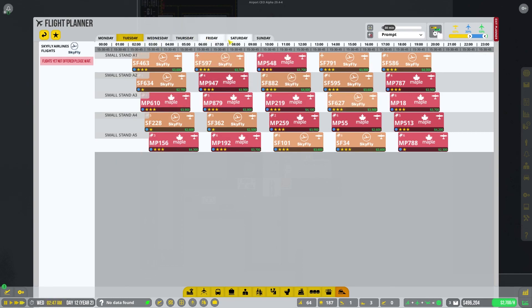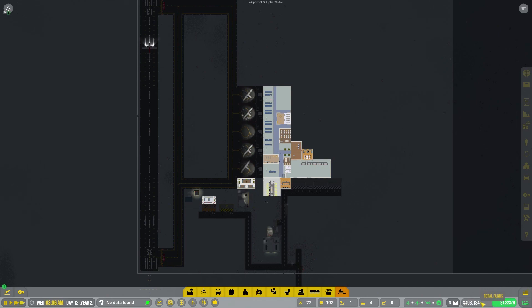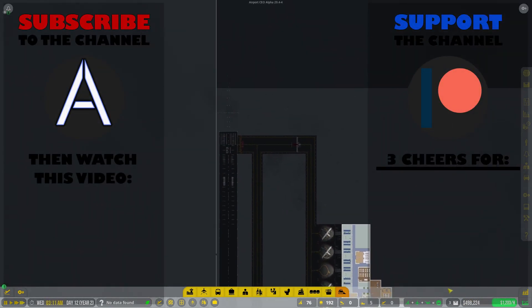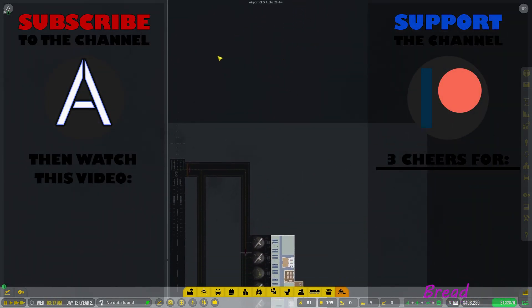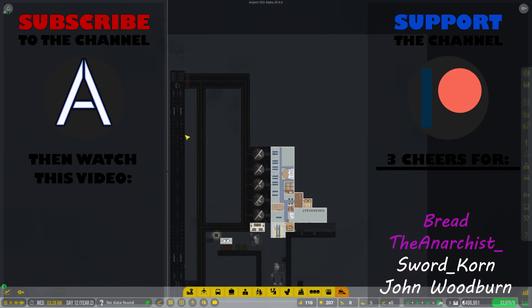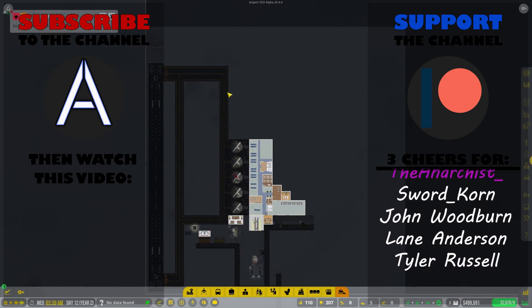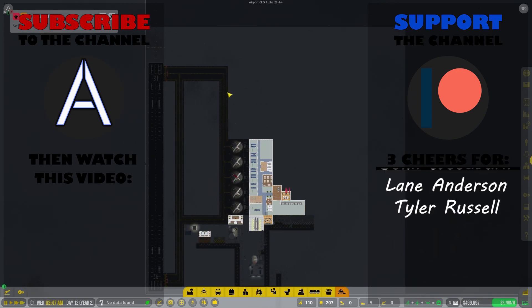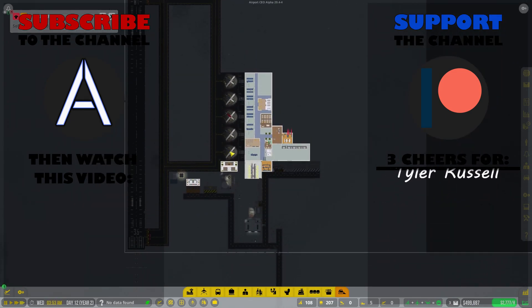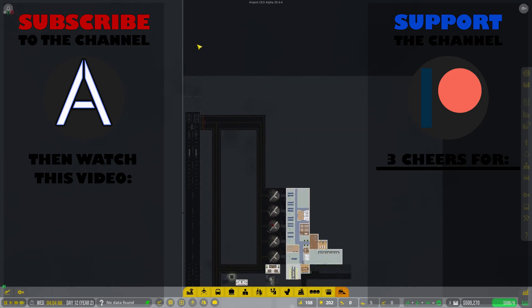That's great — it means we're going to be making a lot of money, and hopefully by next episode we'll have enough. We're almost at 500k, which means next episode we should have enough to finally expand our runway and get larger planes. Alright, fun stuff! If you guys liked the episode please hit the like button, put your comments and suggestions down in the comment section below, and I will see you guys in the next episode when we get large runways.